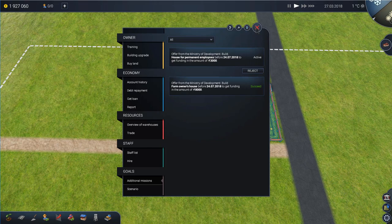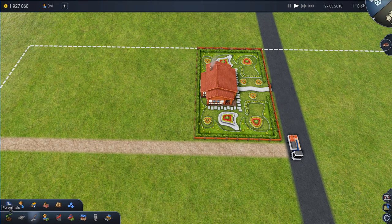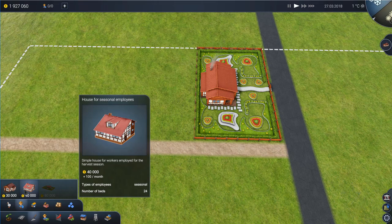We also need to build a house for permanent employees because we are going to need some employees to work on the farm. We can't do anything ourselves — we can only get employees to do it. So I'm going to go down to buildings. These are buildings for animals, and these are buildings for people — the houses. We have a house for seasonal employees, which we don't need just yet — that'll cost us 40,000 but also 100 florins per month, so there is no need to do that until we need seasonal employees, which we will.